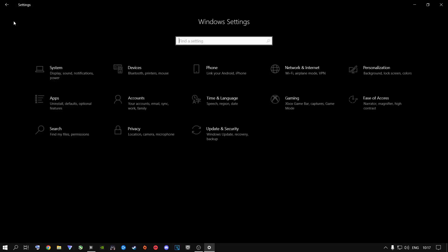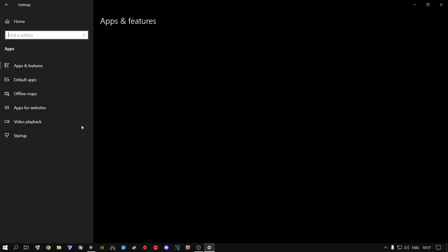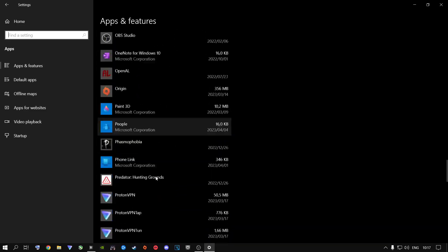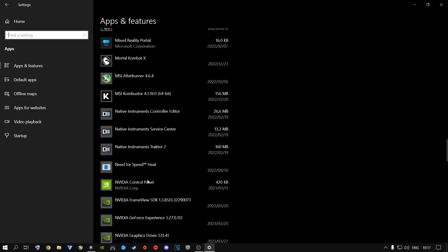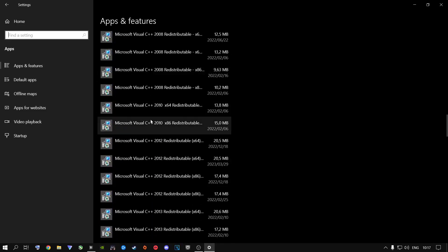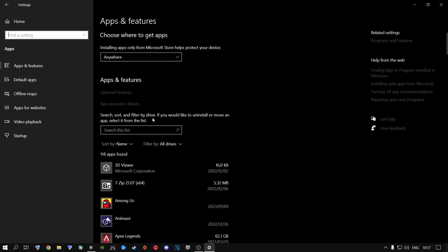Once you're done, click the Home button, go to Apps, and I highly recommend scrolling through and looking at what you have installed. Your Windows system things you do not delete. But if your machine is overcrowded with stuff your machine is going to slow down, so please uninstall any unnecessary applications on your machine that you do not need.